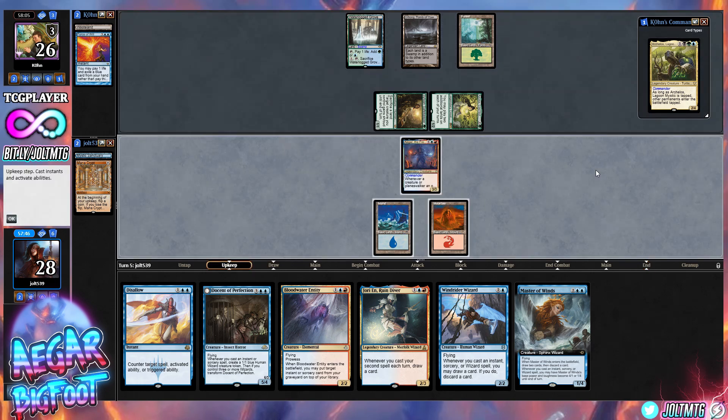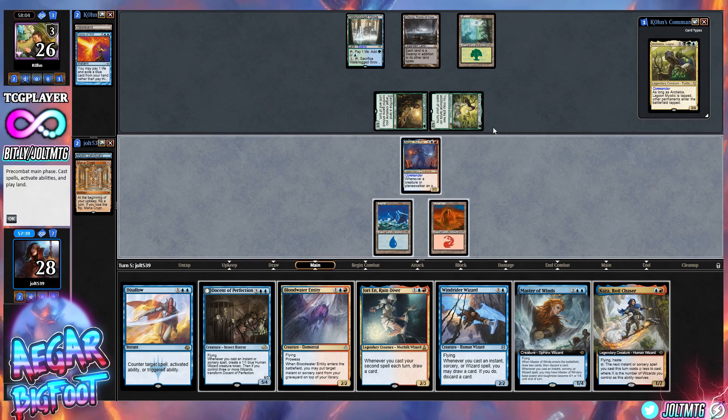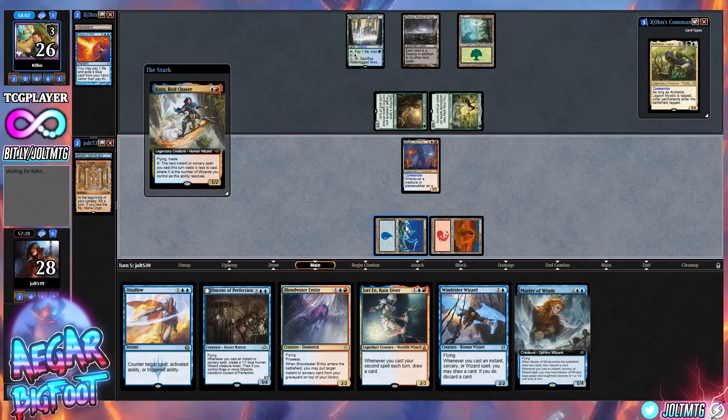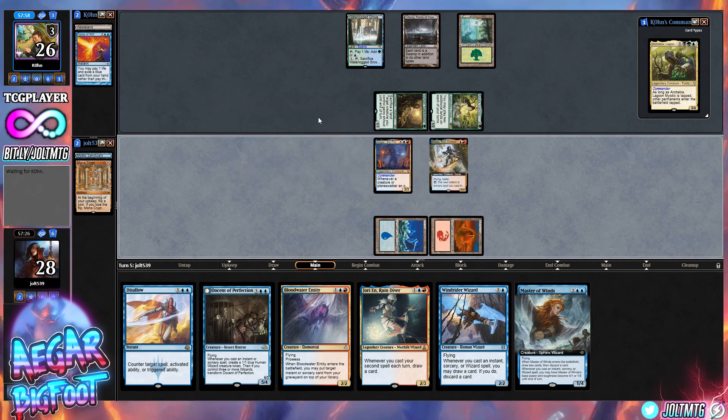My daughter Loretta is just over a year old, and she's at that age where she wants to do physical activities and watch her Super Simple Songs — which have been burned into my head. We're going to go for Kaza — that was my production assistant trying to get into my lap. Let's finish tapping down for Kaza and just try to start racing our opponent.